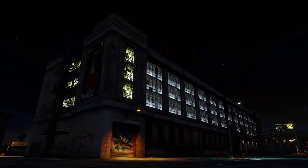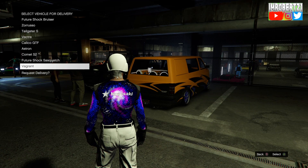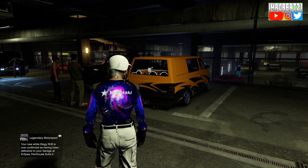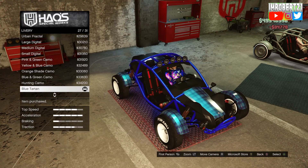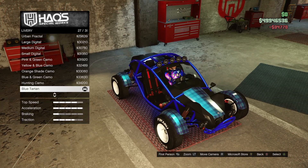The first thing you need to do is go to the LS Car Meet then go inside. Now call the Vagrant with F1 wheels or Benny wheels with the modern paint job you want to transfer into another vehicle. Drive the Vagrant into the mod shop then pick the blue tartan livery number 27 — this will give you the secret galaxy livery. I'll have a list of other secret liveries in the description.